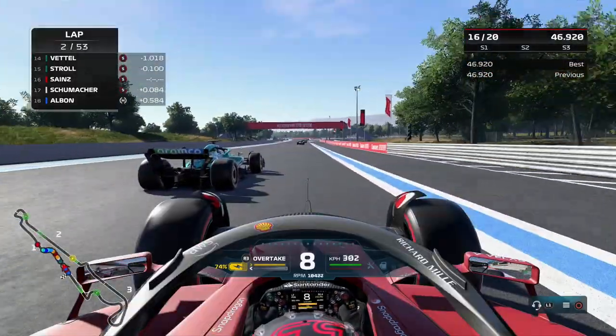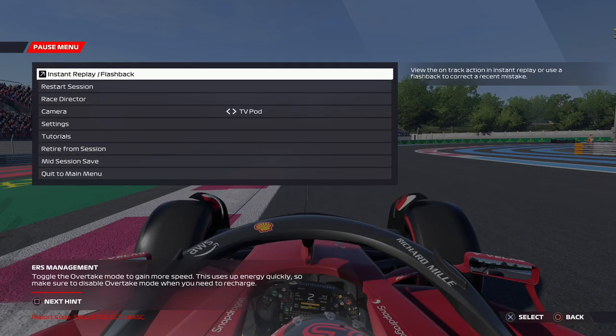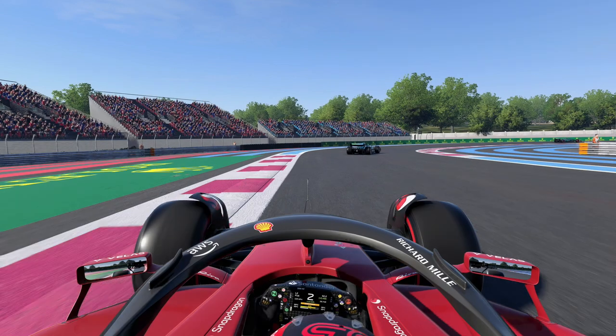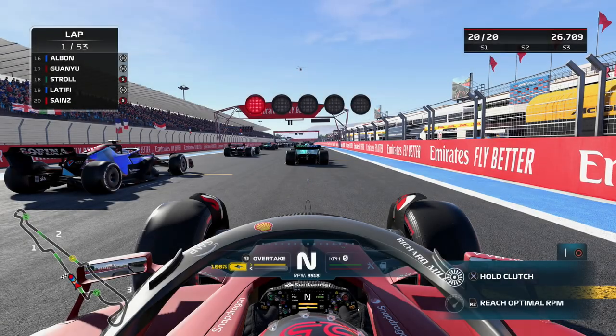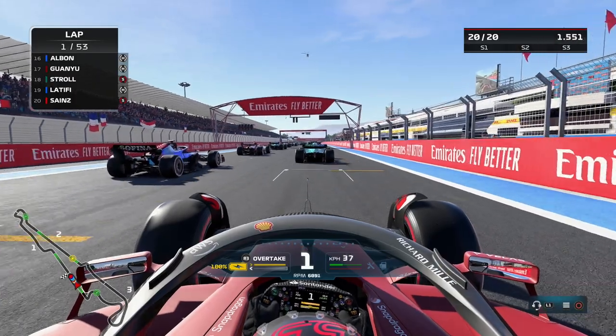So until Codemasters patch this we need to fix this ourselves. After you've completed the broadcast formation lap, pause the game, do restart session and start your race from there. Right now there's still some weird sector time in the top right corner but it will go down to zero once the race starts, and there you go.